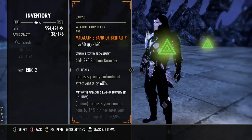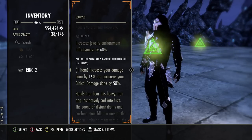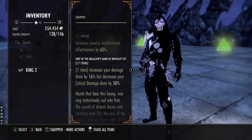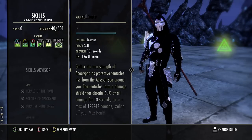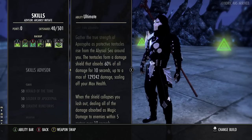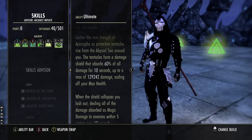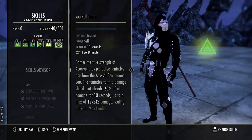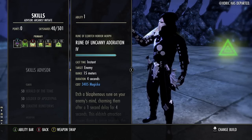For our Mythic we're running Malachance — Ban of Brutality, Infused with a stamina recovery glyph. This increases all damage done by 16% but you cannot crit — well, you can crit but crits do nothing. Sanctum of the Abyssal Sea cannot crit, so it only makes sense to run Malachance. You could run Sea Serpent's Coil, but that only gives major berserk (10% damage) and major courage which is pretty much wasted. Malachance is the best in slot Mythic for this build.